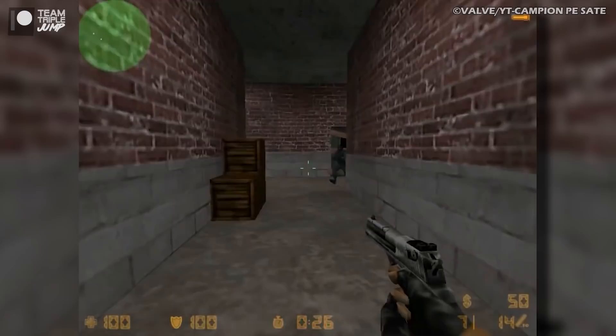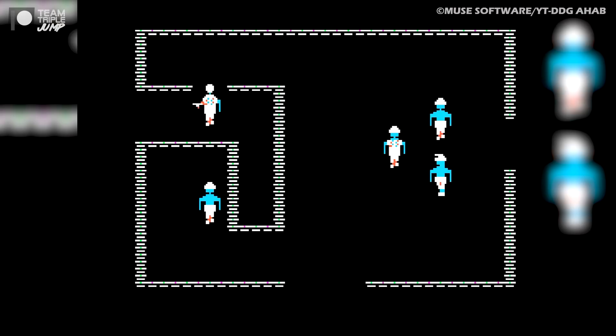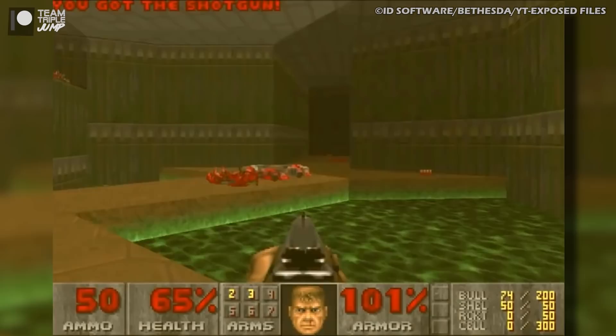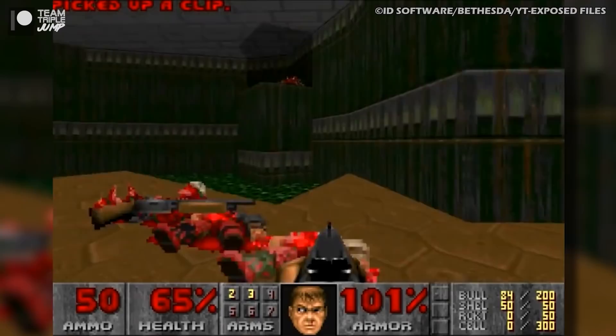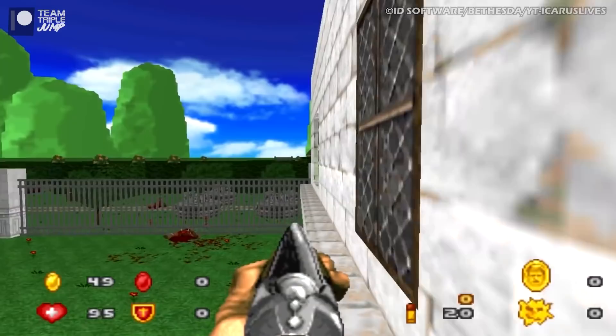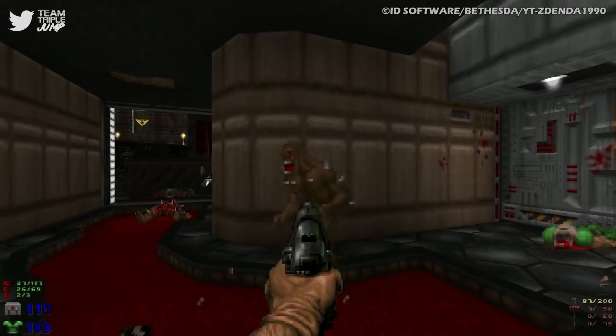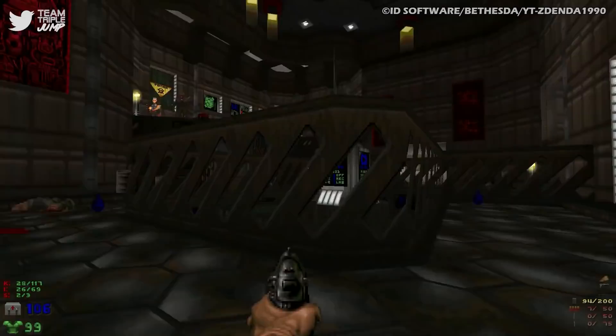Number 5: Doom. While modders owe plenty to Half-Life's Source engine, we wouldn't even have mods if it weren't for Doom's WADs. id Software noticed the popularity of Castle Wolfenstein's Smurftastic mod from 1983, so a decade later designed their iconic shooter with customisation in mind, packaging all map assets into WAD files — aka 'Where's All the Data?' Separating WADs from the game engine made life easier for budding level designers, so it's no wonder hundreds of new mods have been made for Doom 1 and 2, and are still being made almost 30 years on. Many simply tweak the original maps, seen with Knee-Deep in ZDoom, or tweaked gameplay like with Brutal Doom.